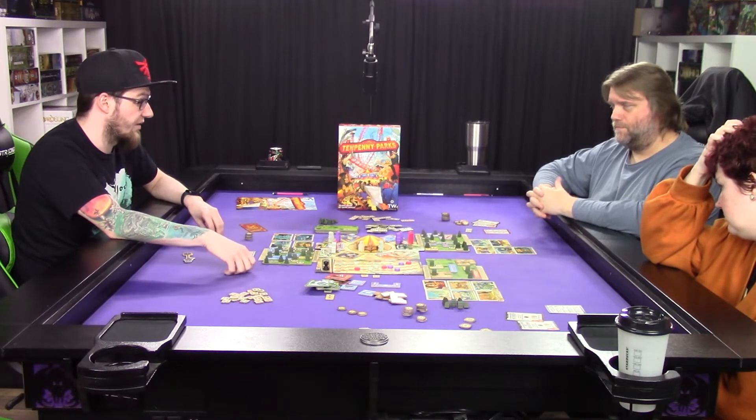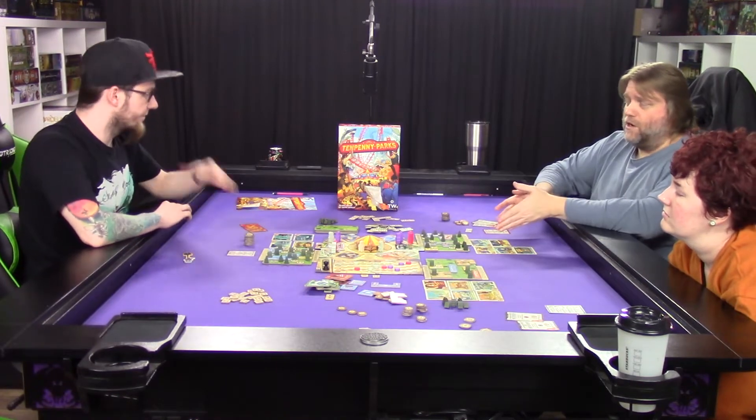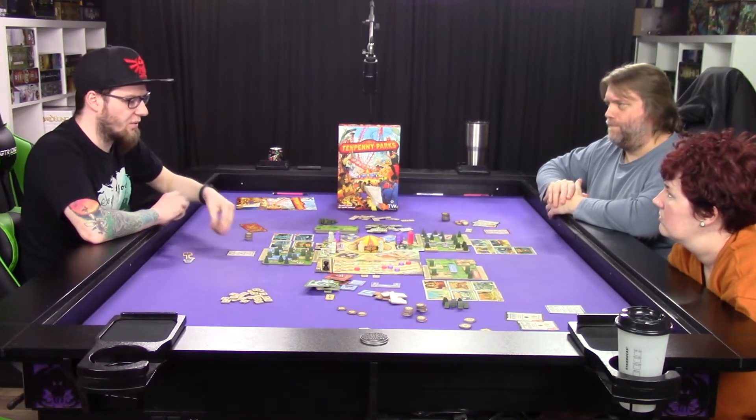You get to draw three goal cards, pick the hardest one you ignore, and go for the two easiest. By round three those were already done and I was coasting. I think that might be something they missed in playtesting, because it does seem like I broke the system. It forces other players to be like 'we have to stop him otherwise he's going to win,' and that's not fun when you'd rather be building your own theme park.